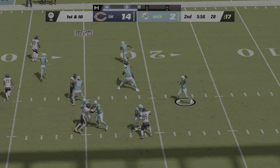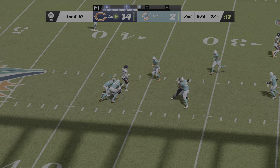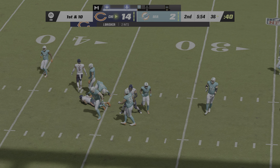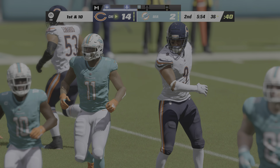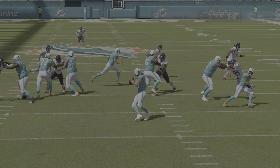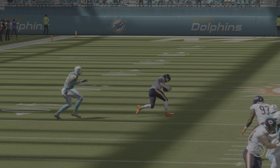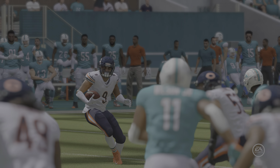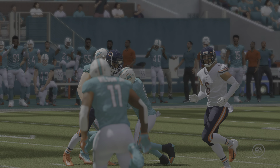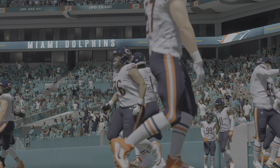Trying to shake off the interception, Tua looks to throw — and forces it in. It's intercepted again, picked off by Jaquan Brisker — and the Bears take possession. It's rare to see any quarterback throw back-to-back interceptions in the NFL regardless of experience. Whether it's the quarterback personally or the offensive game plan, this defense is reading something and holding the upper hand.